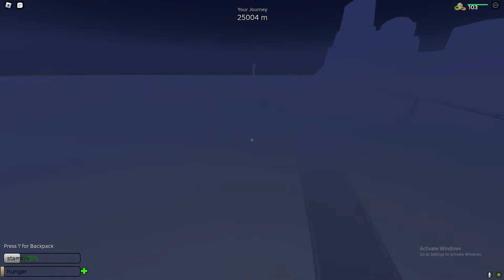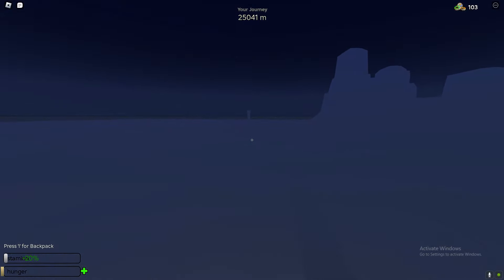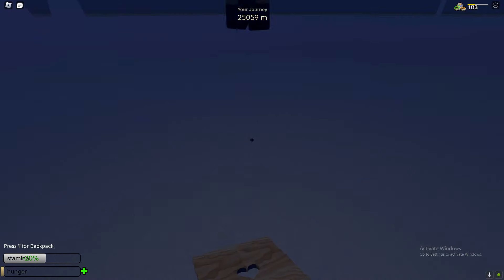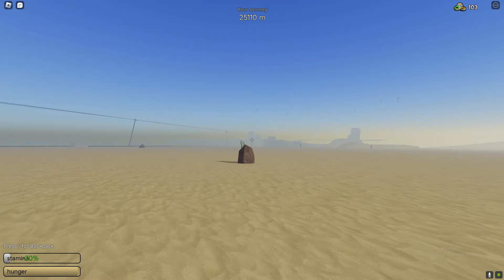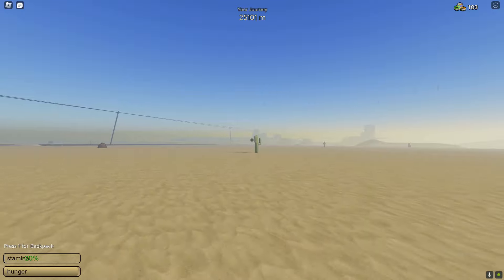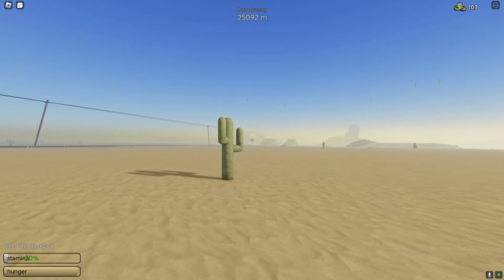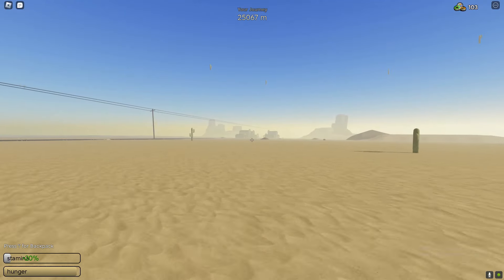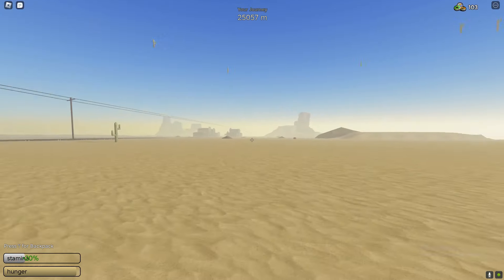I did end up flying over the mutants. Once you fly over the mutants, just carry on flying until you actually get past the ghost town and the rain starts to disappear. As soon as the rain disappears, go back to the ghost town and you can see that the ghost town is now clear.